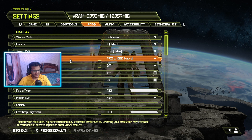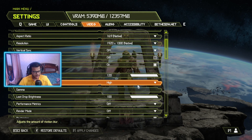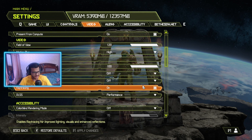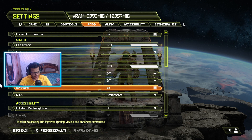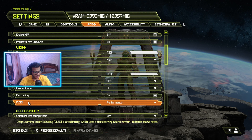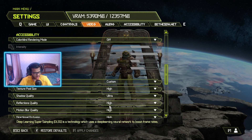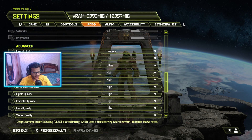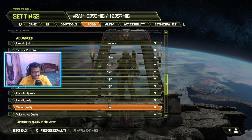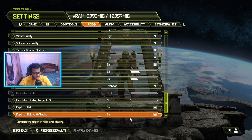So guys, these are the settings I'll be using. Field of view 120. Most of my settings are going to be high. These are the main settings we are looking forward to. Raytracing on, and I'm going to keep DLSS on performance. I'll show you guys the rest of the settings as well. Things are just set to the max, I think. Nice.